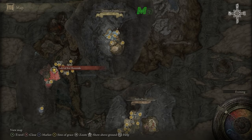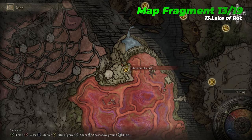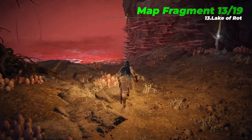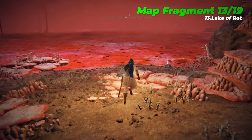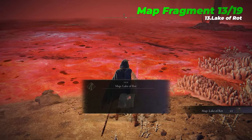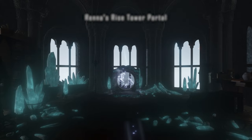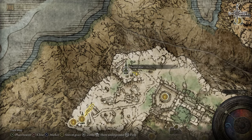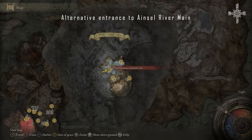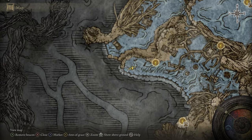The thirteenth map fragment is Lake of Rot, which is located in the western area of the underground region Ainsel River. The fragment can be found a few feet south of the Lake of Rot Shoreside Site of Grace. This higher level, larger portion of Ainsel River can only be accessed during the final stages of Ranni's questline, via an unlocked gateway teleporter within Ranni's Rise Tower. This tower, along with Ranni's questline, are found in north-western Liurnia in the Three Sisters sub-region behind Caria Manor. Alternatively, you can travel there by climbing into a coffin located at the north-western section of the Deeproot Depths underground region.